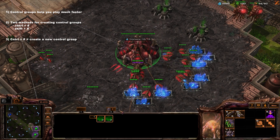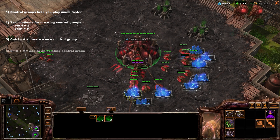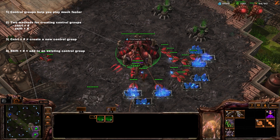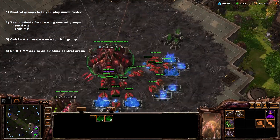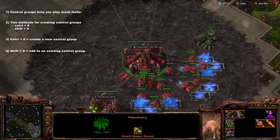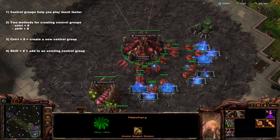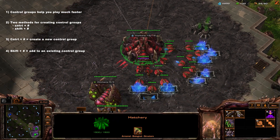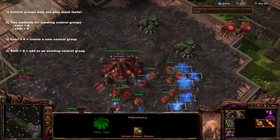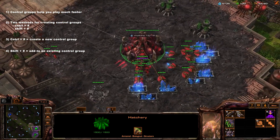The reason is that Control creates a new key and Shift adds to an existing key. So if you wanted to make this first hatchery its own key again you could press Control+4, but the problem is that'll actually remove the other one because it's creating a brand new control group. Whenever you want to add to a key, use Shift+4. Whenever you want to make a new one, use Control+4.